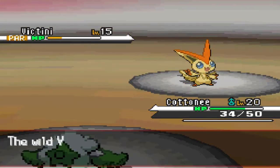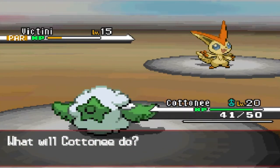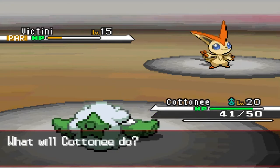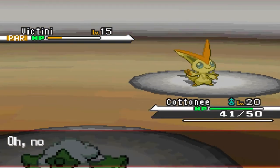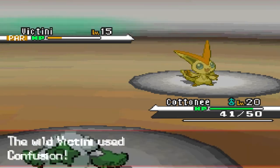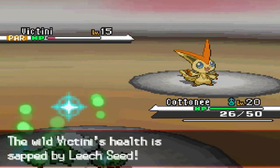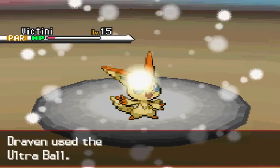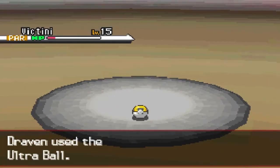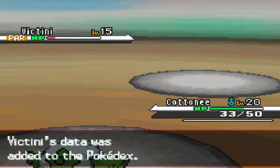Alright, here we go — another Leech Seed. I'm going to take this time to actually try and capture this Pokemon. Like always, we're not gonna use a Master Ball — we're gonna try an Ultra Ball. Here we go, Ultra Ball — come on! Stay in the Poke Ball! Oh crap. Crap baskets! The moment of truth has come. Let's go again — another Ultra Ball. Hopefully this one will capture — there we go! There we go! Yes! Throwing out the peace sign, guys! We caught ourselves Victini!